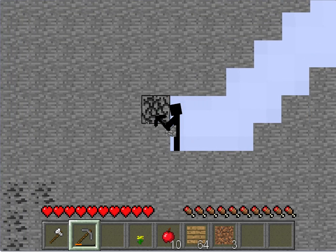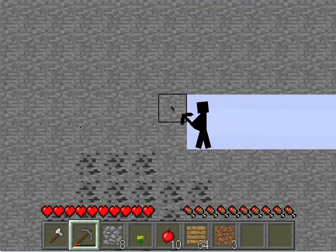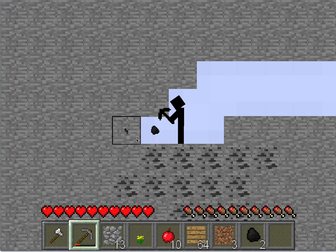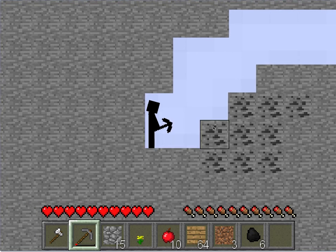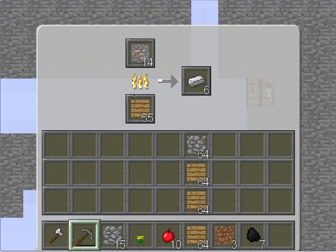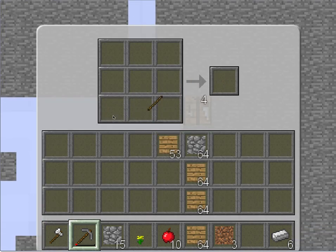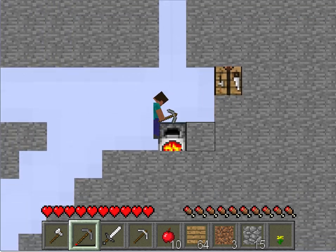Apples only spawn on some leaves, which are quite rare. We only need a little bit of coal so this should be fine. Hopefully some of our iron has smelted — I'm pretty sure it would smelt quicker with coal in it. There we go, six iron. I think the best thing to do here is make a sword and a pick.